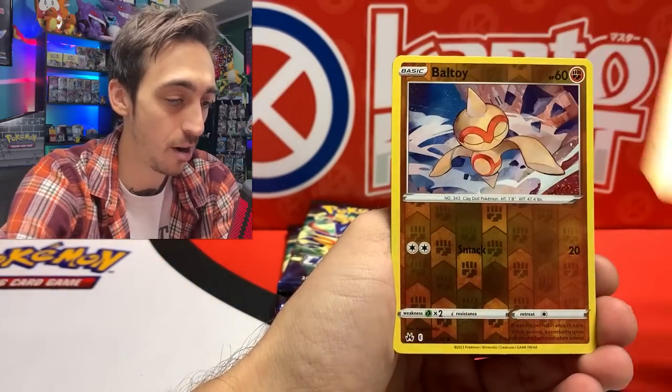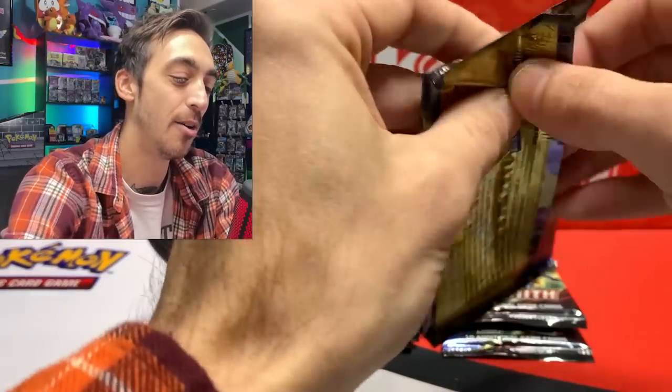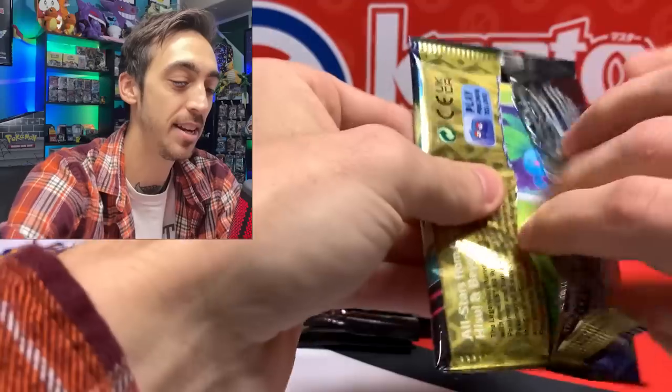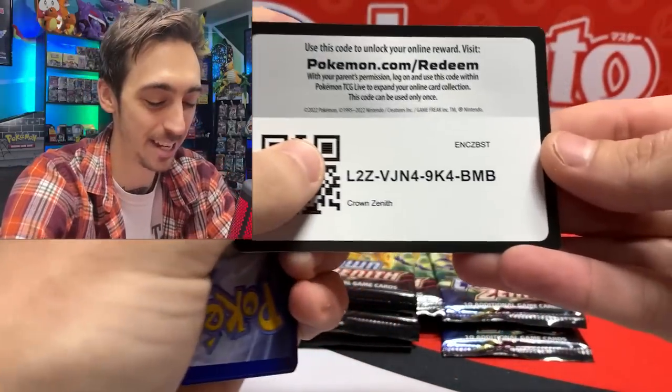First pack: Shinx, Corpish, Ponyta, Baltoy, and Enamorous. I don't know — I'm afraid to say out loud, afraid to jinx it. Is it jinxing it or am I just able to call it out?